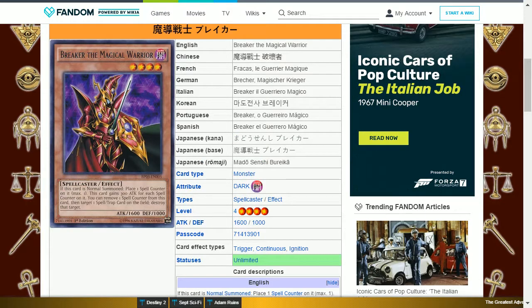The next card is Breaker the Magical Warrior. This is a dark spellcaster level 4 with 1600 attack and 1000 defense. If this card is normal summoned, place one spell counter on it (maximum one) — this card gains 300 attack for each spell counter on it. You can remove one spell counter from this card to target one spell or trap card on the field and destroy that target. This card starts off with 1900 attack, and if you feel threatened by a back row card you can remove the counter to destroy it — essentially only trading 300 attack points to remove what could be a key card from your opponent.